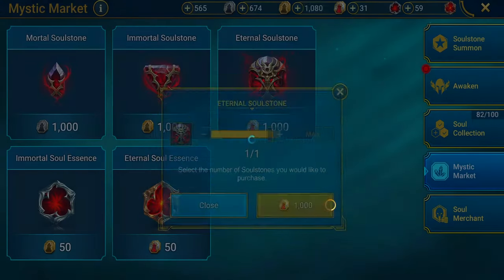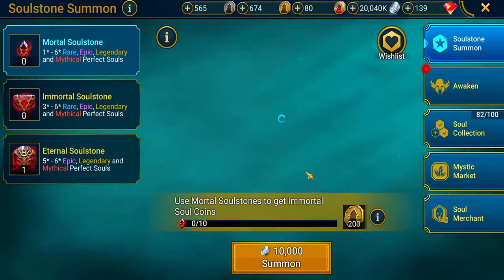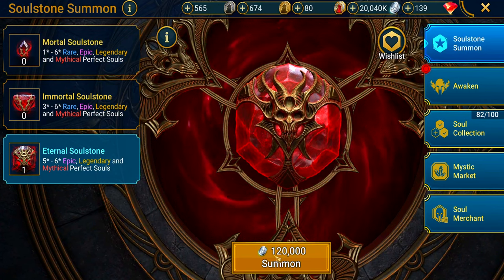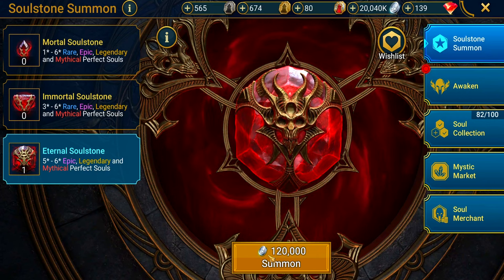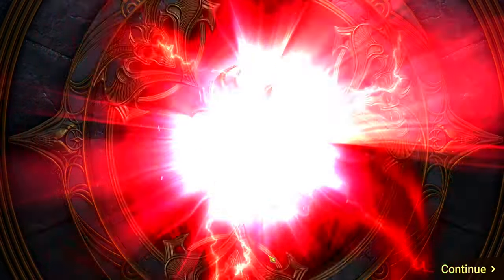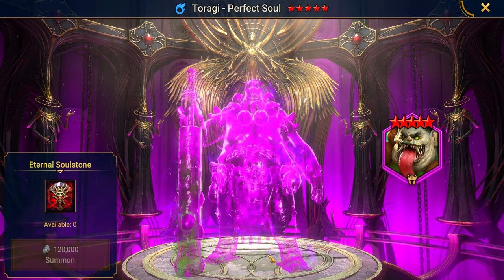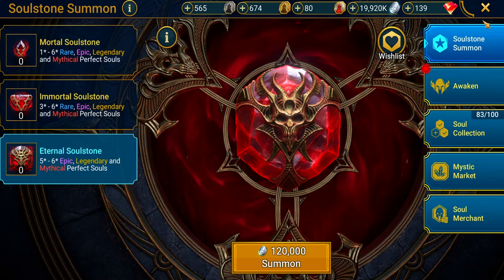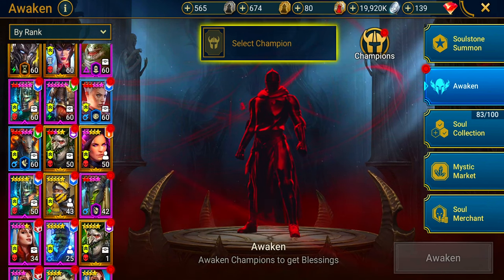Let's roll for something better. More purple — Taragi. I like this guy, not bad. A five-star blessing for Taragi. I already had a five-star for him though, so I'll probably burn that too anyway. The Soul event is over.